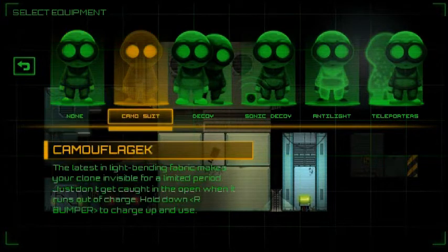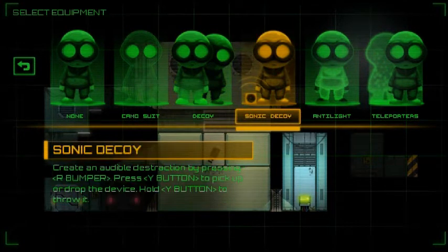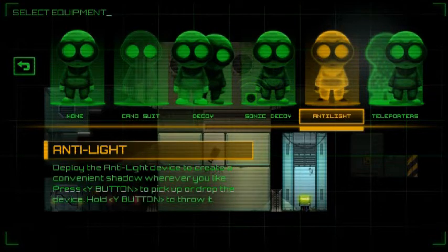You start with nothing. The camo suit lets you turn invisible. Decoy lets you, obviously, set a decoy to distract cameras and lasers. I haven't figured out what to do with the sonic decoy — I haven't run into anything sonic yet. And anti-light lets you create shadow.